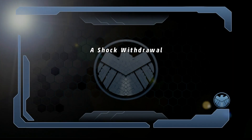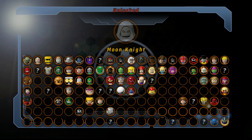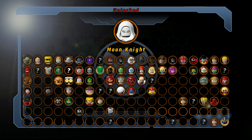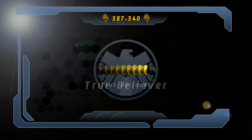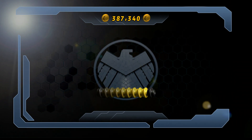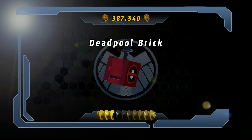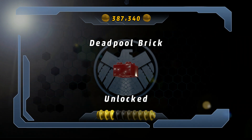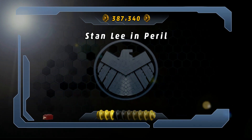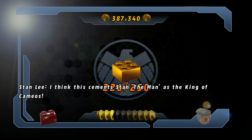That's so random. A Shock Withdrawal — boom! Moon Knight unlocked, and our first Deadpool brick unlocked! We'll head to Deadpool's room after this and check that out. I think this cements Stan the man as the king of cameos.